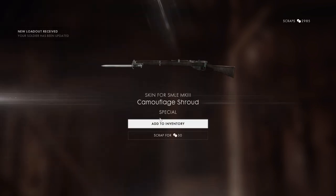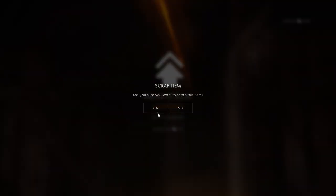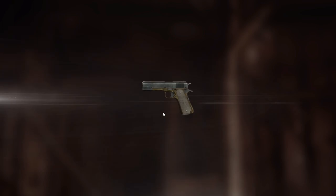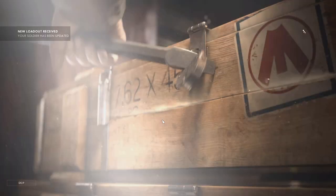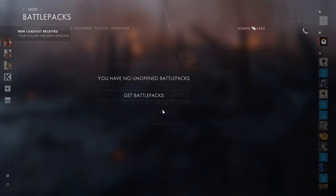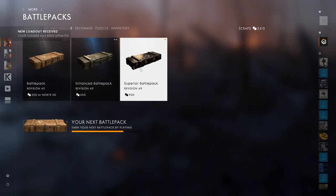Where are the puzzle pieces? Royal decree - I don't like that, I'm going to scrap it. 3 more, and then we're going to go to the superior battle packs. I think I have enough for maybe 4 of them. Camouflage shroud - I actually like that, I think that looks cool, I'm going to keep it. On order squad XP boost - I'm going to sell that because I'm buying the superior packs. We have 3,315.